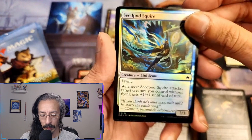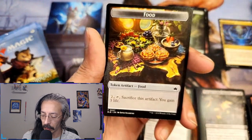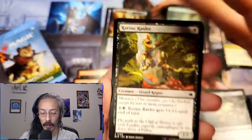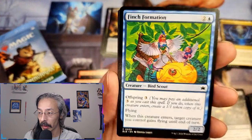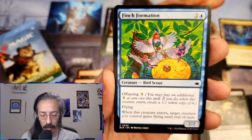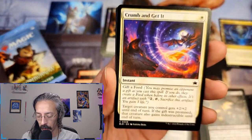Speed pod squire. Target creature you control without flying gets plus one plus one — we have a foil version of that, and a food token, we love food tokens. Ravine raider, one-one menace. Another long stock brawl. Finish formation — I kind of like that artwork. Offspring, flying — give something flying until end of turn, that's a good run two or three card. Another crumb and get it.